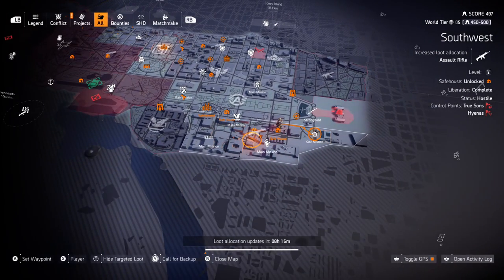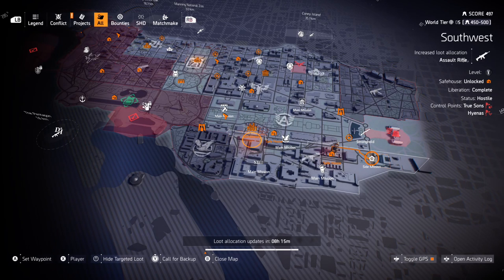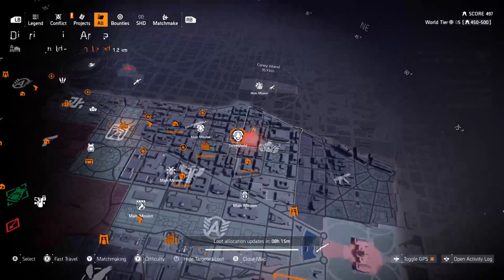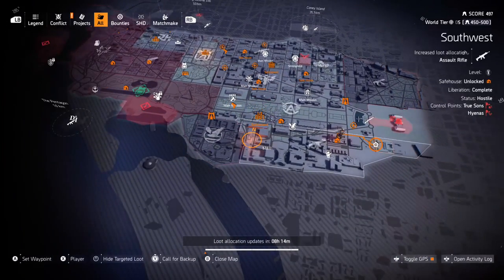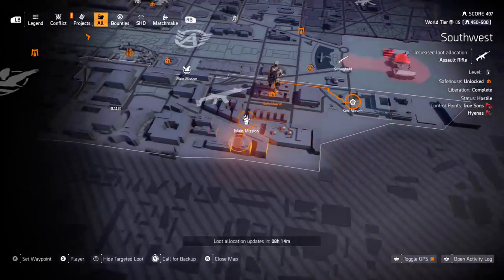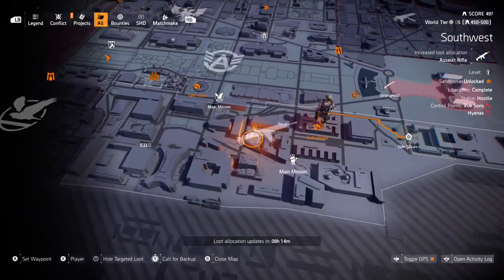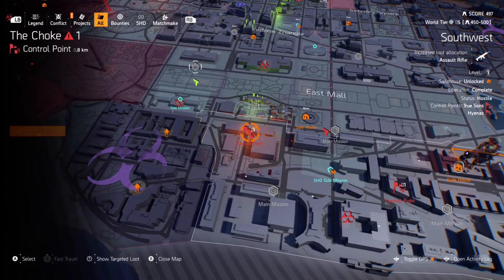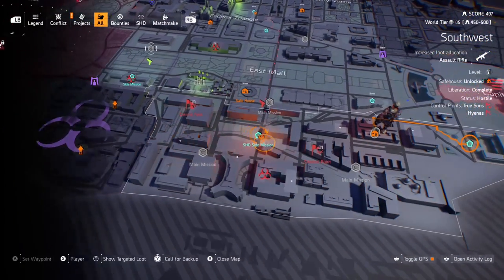The best way to get the assault rifle is to queue up bounties. You can do Black Tusk bounties — that has a chance of it dropping. You can do level four checkpoints with Black Tusk, or I think the Hyenas stronghold or any Hyena bounties would possibly have a chance of dropping it as well. Target loot drops apply to this whole grid, so anything you do in this area has a chance of dropping an AR. Getting a checkpoint up to level four has a strong possibility of dropping it.